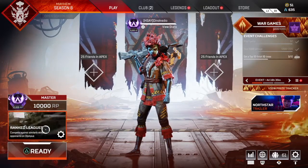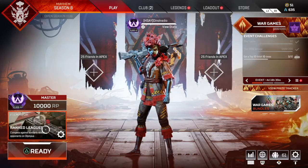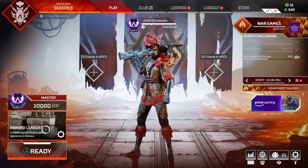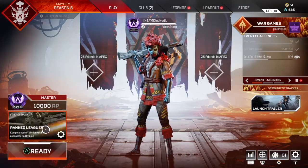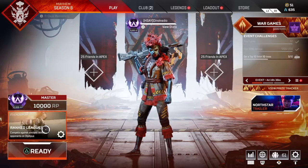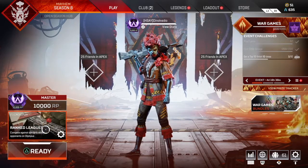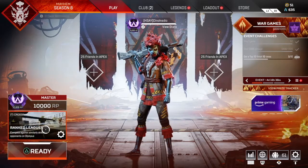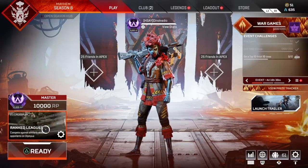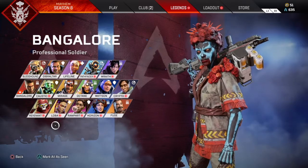Welcome back to the rank guide, part two, where I'll be teaching you how to climb from Gold 4 to Platinum 4. If you're stuck in gold, you're gonna find two types of gold players: the person with really good aim but terrible at looting, or the person who can loot quickly but is terrible at aim, or the person who's really aggressive and bad at both. If you have really good aim but you're terrible at looting, try playing Loba.